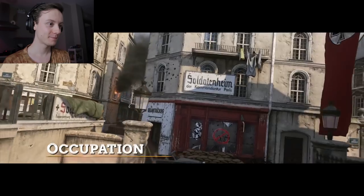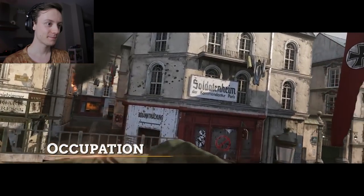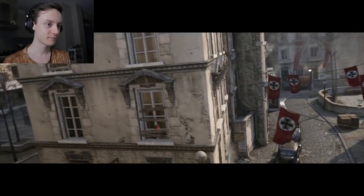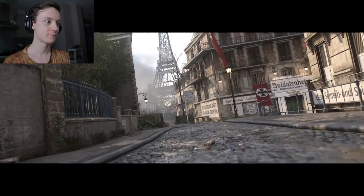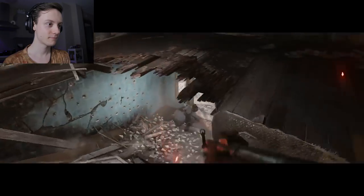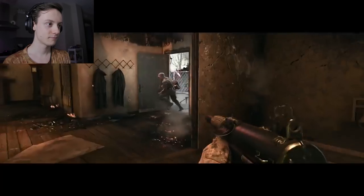Bringing back a Modern Warfare 3 favorite map, which is called Occupation in our game. It's set in Paris — that was so iconic to the resistance movement, that it was important for us to have that map. It's in the neighborhood of Montmartre, so you can actually see the Eiffel Tower in the distance, long sight lines, so you get a lot of play with machine gun invasion, and you're going to bring out your LMGs, put them up on ledges. It's a really fun map.